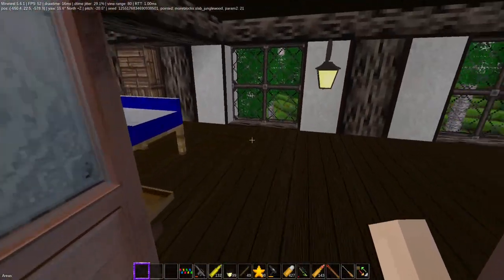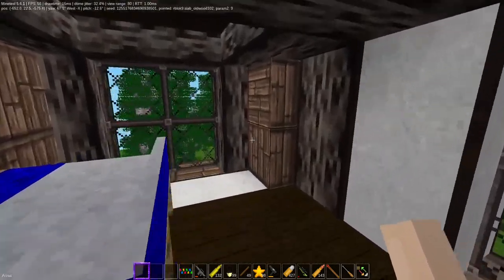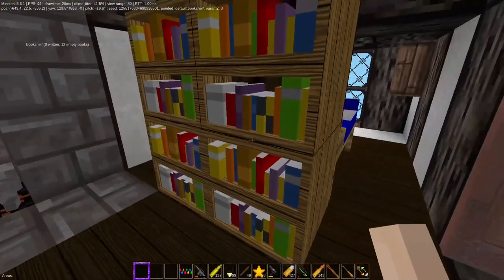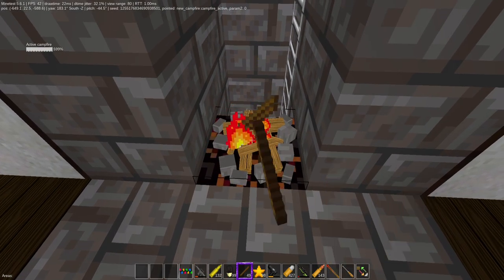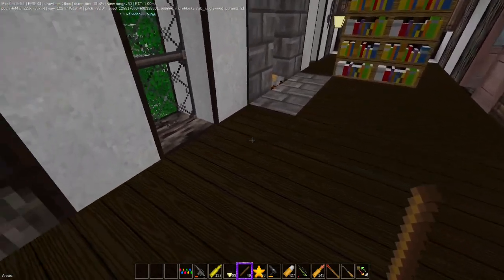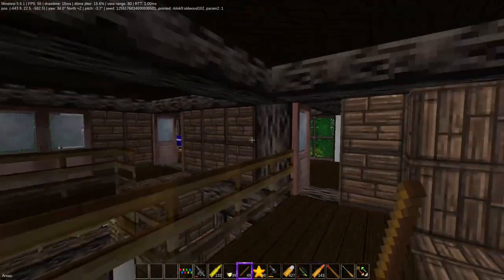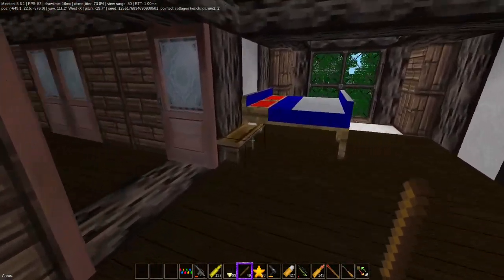Up here on the third floor I haven't done anything yet. There was a divider here that divided these rooms off, but I made it one big room. Same thing with the other side — there was a bed over here. The fire went out; oh, it'll start up again. I could split this off into another room. They had a wall here which walled this off into a private area — I might do that again.